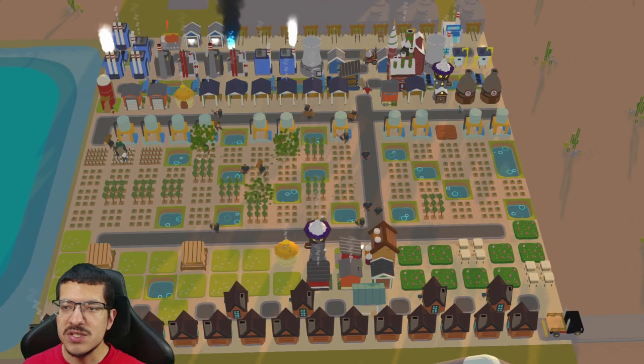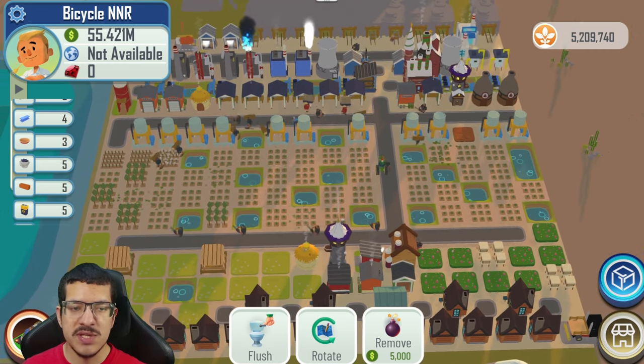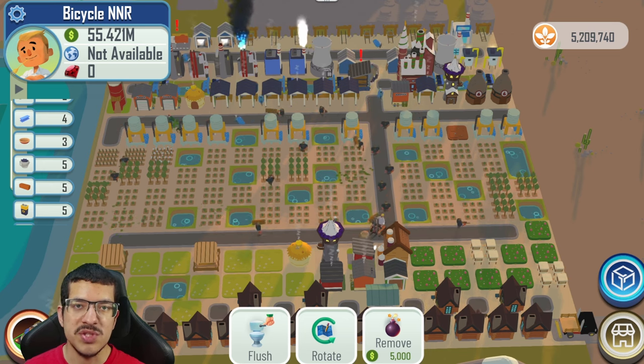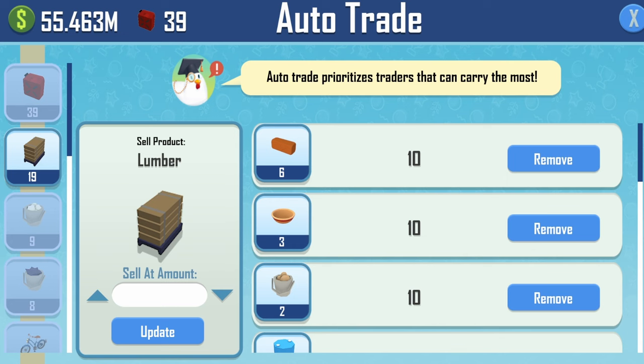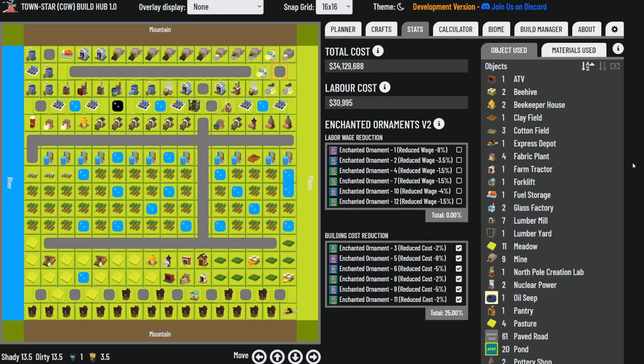There are four warehouses total, all close to the industrial section of the map. There's also one pantry to store honey and honeycomb. I think Definite GJ did a great job on this build — it's not the best, but it's competitive enough to win. On the visualizer, the total cost is 34 million and wages are 30,995 per minute. If you're making around 6.8 bicycles per hour you should be able to pay all the wages. This build is cash positive but just barely, so you may want extra cash on the side while building out.